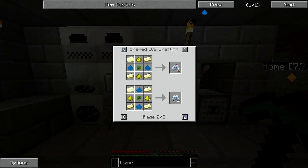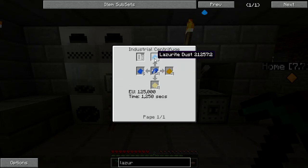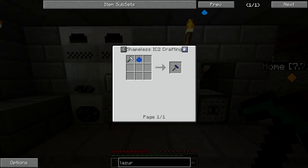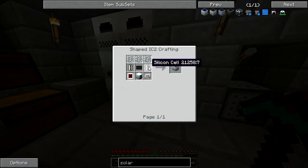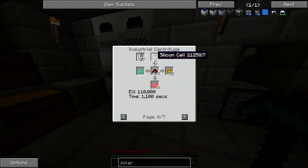The rolling machine is working, everything's working. I just need to wait for that centrifuge to finish, and then I'll centrifuge out the lazurite dust. Looking at that — oh, I can centrifuge redstone instead, which is much easier. I'll probably just do that next, because I have the redstone and that gives me a lot of silicon cells.